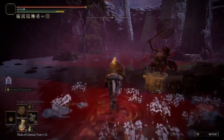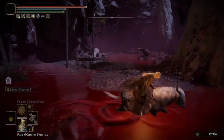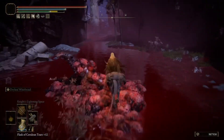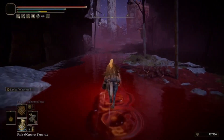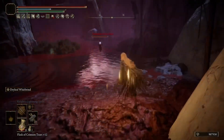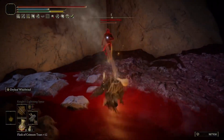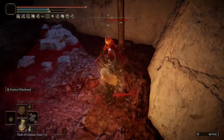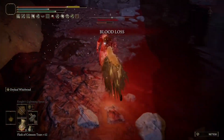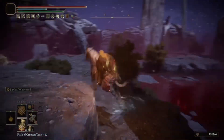To get the whole War Surgeon set we need to kill all three, which shouldn't be too hard. Start at the Palace Approach Ledge Road grace, run down the hill and turn left at the bottom, continue straight and keep to your left. Upon turning left you will be invaded by the first one. They all pretty much do the same thing — either cast Reduvia's weapon art or cast Swarm of Flies — so just hit them fast and hard.